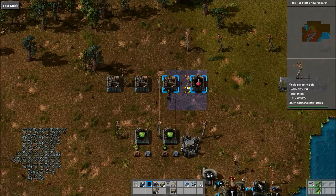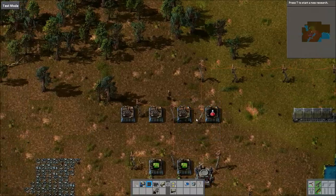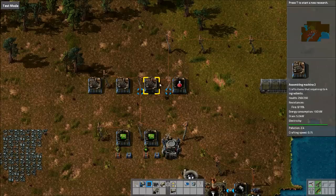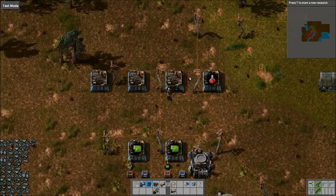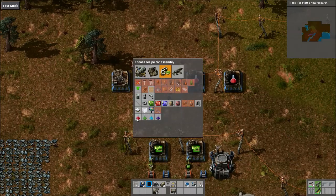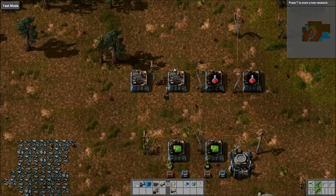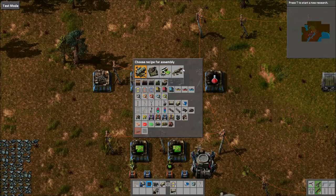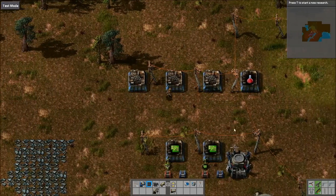The first tip is that you can copy and paste recipes from assembling machines to other assembling machines. We have this one set to red science. If you didn't know about this feature, you would probably be manually setting each one, which can be a bit of a pain, especially when you have to look through the menus and figure it out.